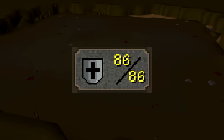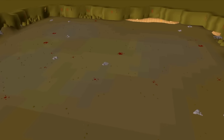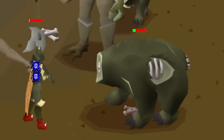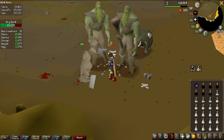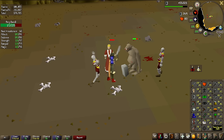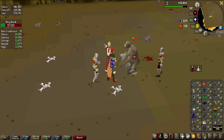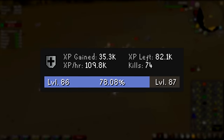We are starting off at 86 defense, and levels do take quite some time, but my goal is going to be 90 defense. I have a good amount of undead creatures in my rotation, and that is why I decided to go with Salva Amulet E to get a 20% damage boost against those creatures. And of course, as it is the Nightmare Zone, we always have the Overload Potions boosting our stats to the highest possible numbers at all times. It seems like I'm going to be getting around 110,000 XP an hour, which is not that bad — it's around 3 hours per level.